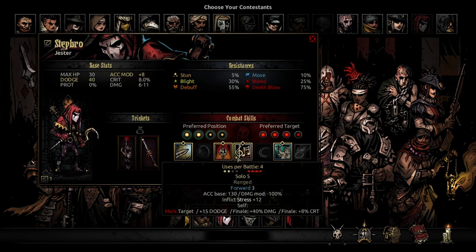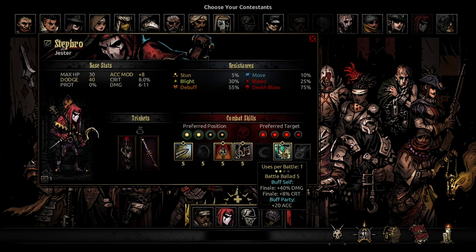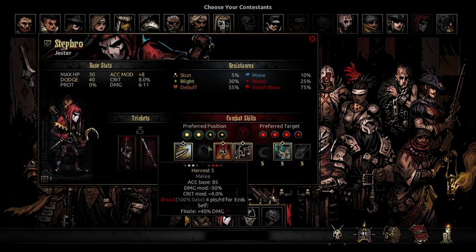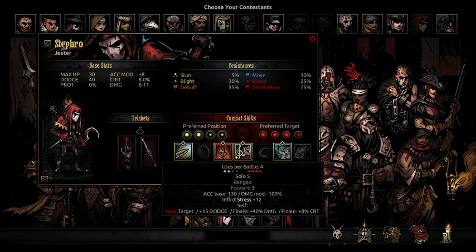Then the Jester. At the start of the match, depending on what pace you're taking, you usually want to start with Battle Ballad, but sometimes you might have to start with Dirk Stab. If you're concerned that you're either not going to be able to use Battle Ballad later, or you're concerned about missing abilities, then definitely go for Battle Ballad first. Otherwise, go for Dirk Stab early, try to get the death blow, get a character closer to Death's Door after shooting them. Your big goal is to use Finale on big characters like the Flagellant and the enemy Jester.